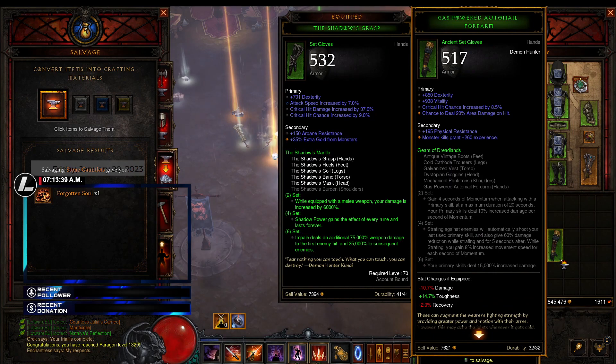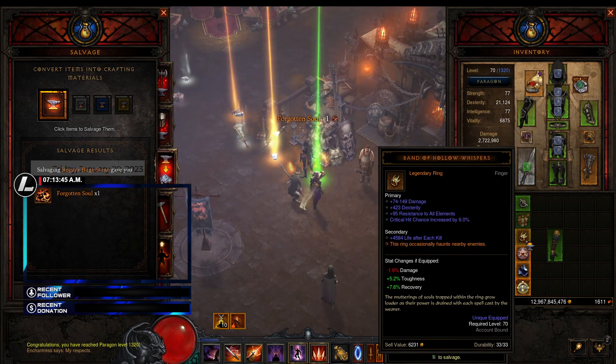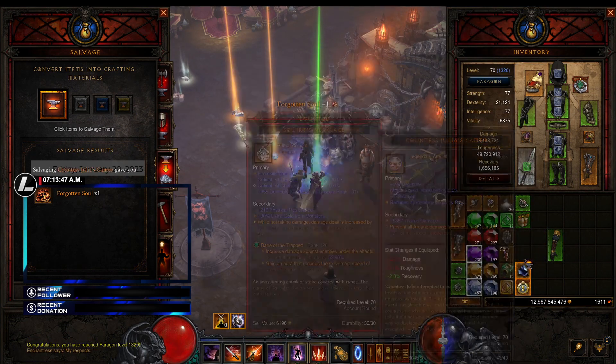Ancient 20 - oh snap! Physical res - that's an upgrade. Got DH gloves.